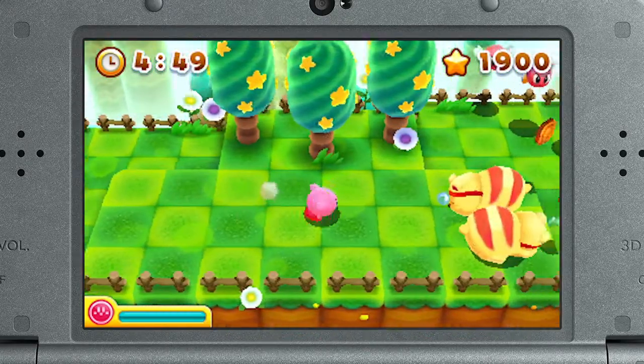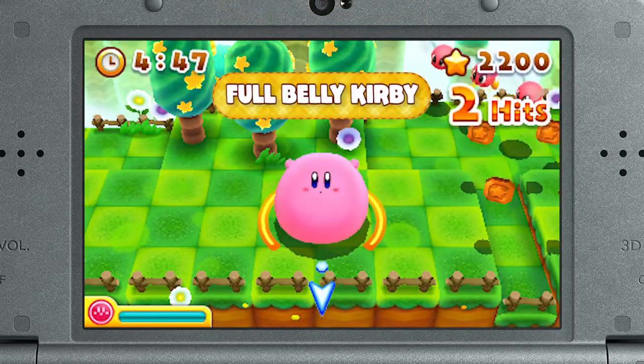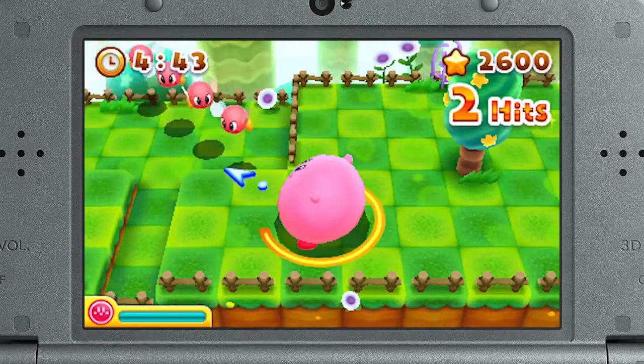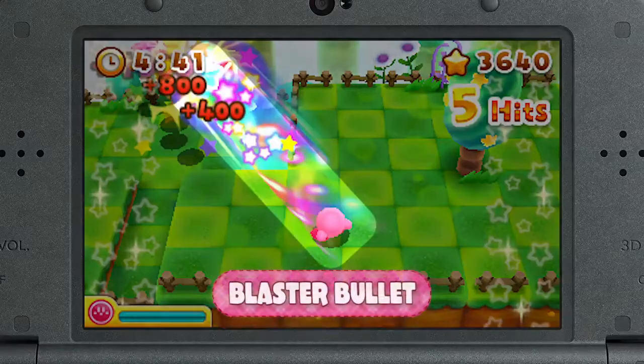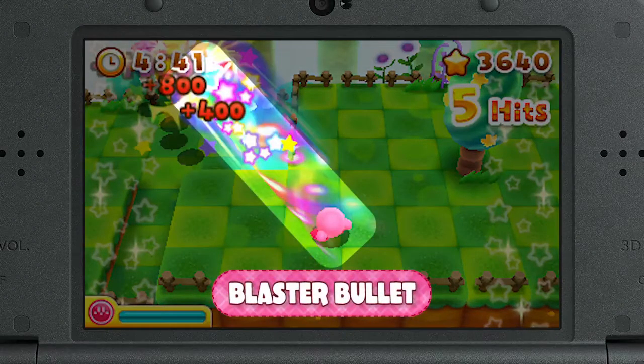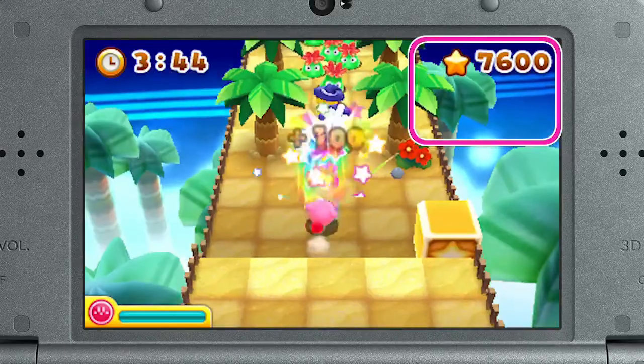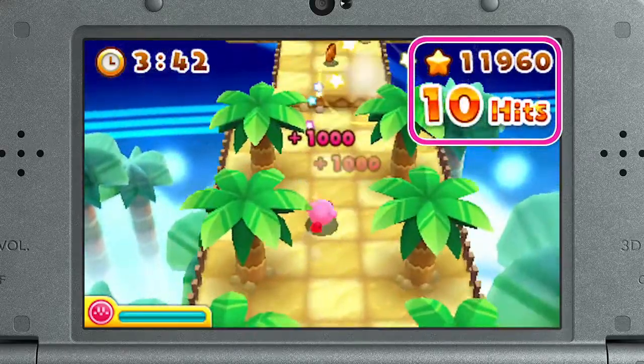If he gobbles up bigger baddies, or bunches of them, he'll impress us all with his full-belly Kirby form. In this form, he spits out a huge blaster bullet. Mow down tons of enemies like that and you'll score big.